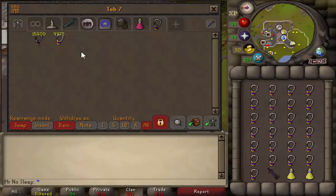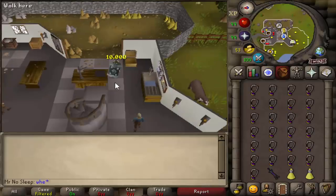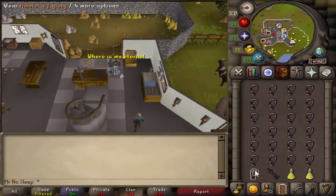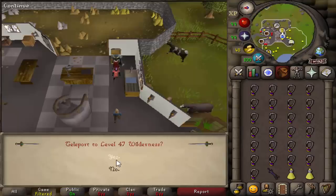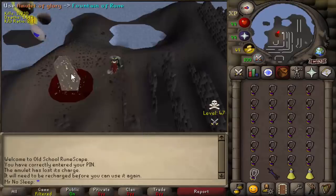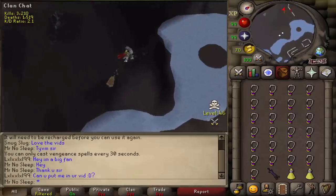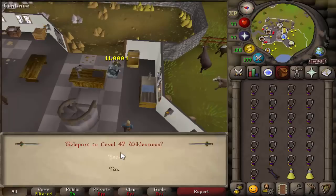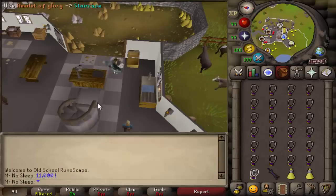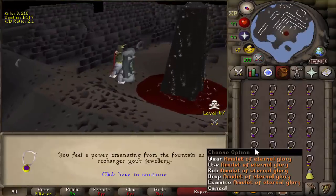That death happened right before we hit the 10,000 mark — almost the halfway point — and I still didn't have the eternal glory. I was making decent gains though, pretty good money per hour, but we'd see at the end of the video when we did the price check just how much we made. Although I lost a max cape, about 2.27 mil, I'm not going to subtract that from the price check — that was just my fault. Big shout out to everyone I ran into in game.